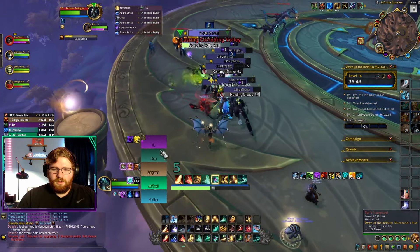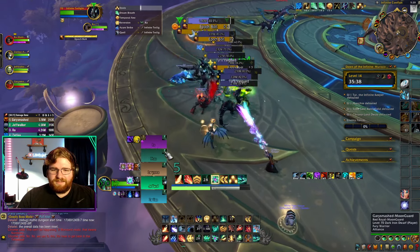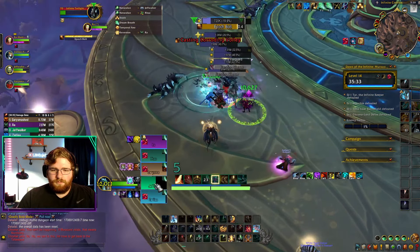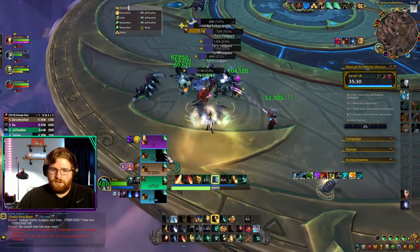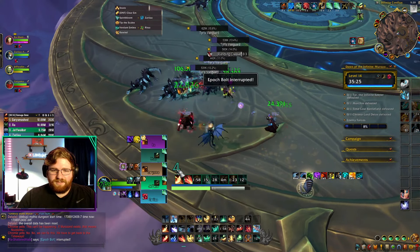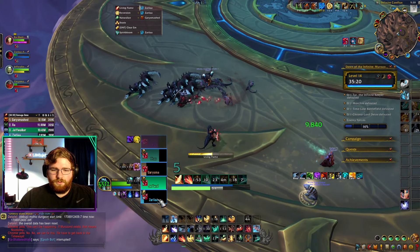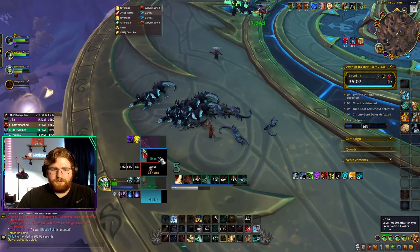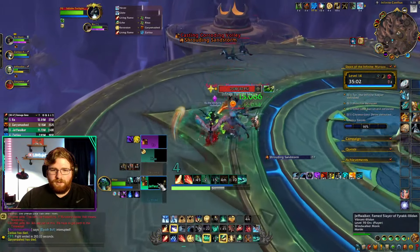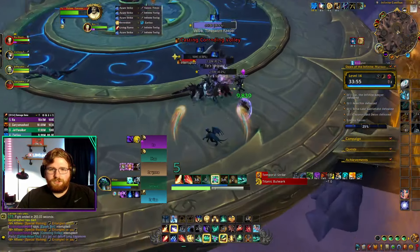Here's what we're going to do: first actually do some healing, then cast Stasis, then dispel people, then pop the Stasis — it's going to dispel those people again. We lost so many people. I was testing, so that was probably my fault, but we got up to nine stacks. Stasis can be used as a pseudo-mass dispel, which is cool. I don't know if it's worse or better than just healing.